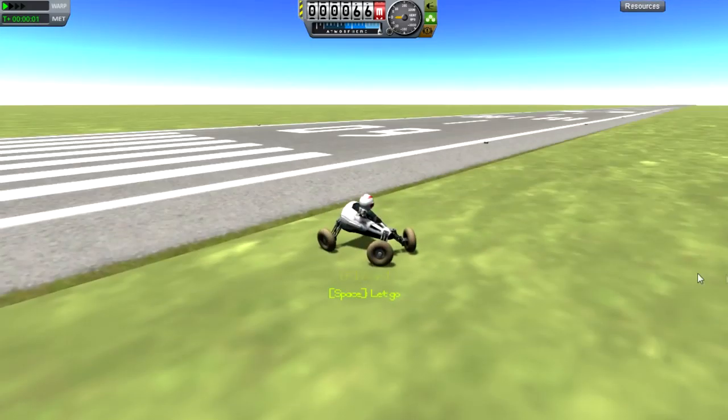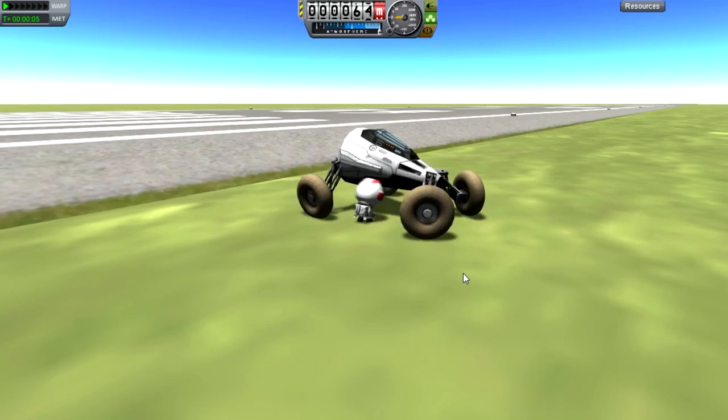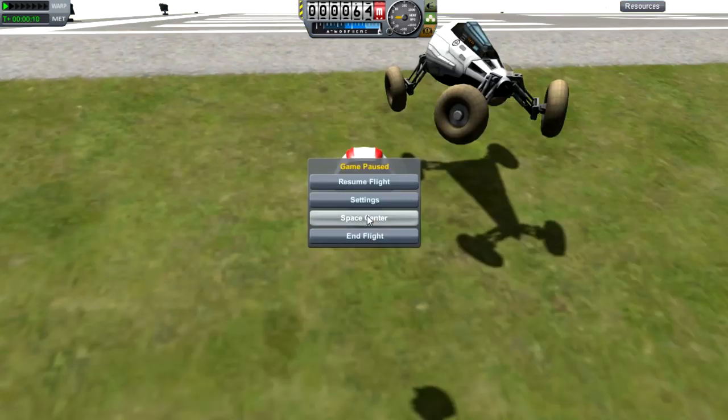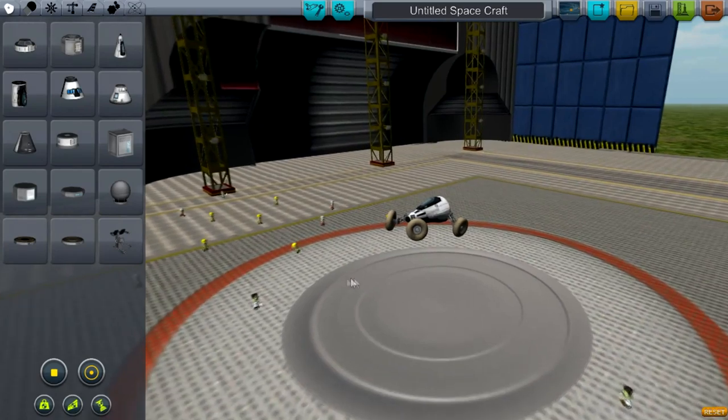Exceedingly strange. EVA yourself, Jebediah. Everything looks fine — basically that's what happened and then things got strange. We're going to space into this. I don't know what happened on that loading screen but it looks like the rover disappeared.